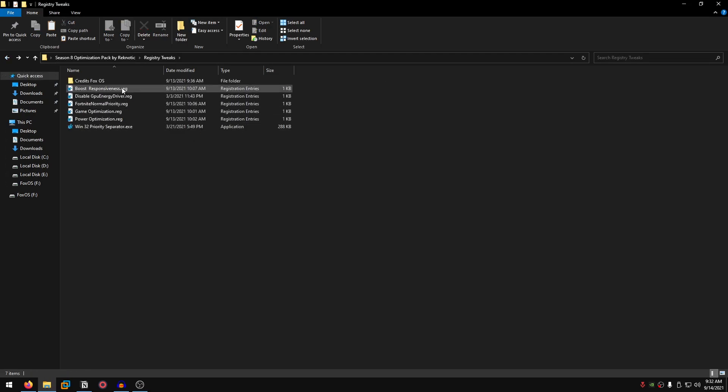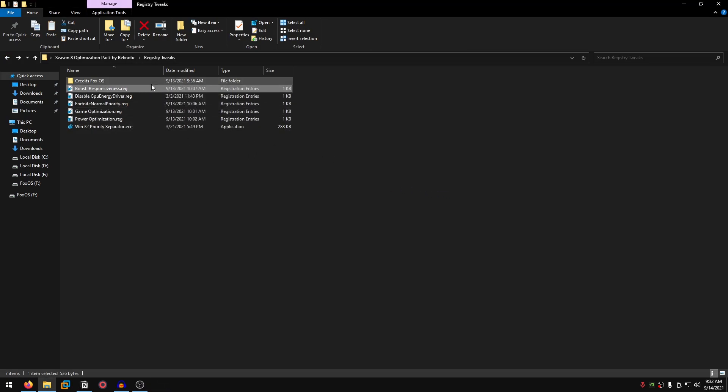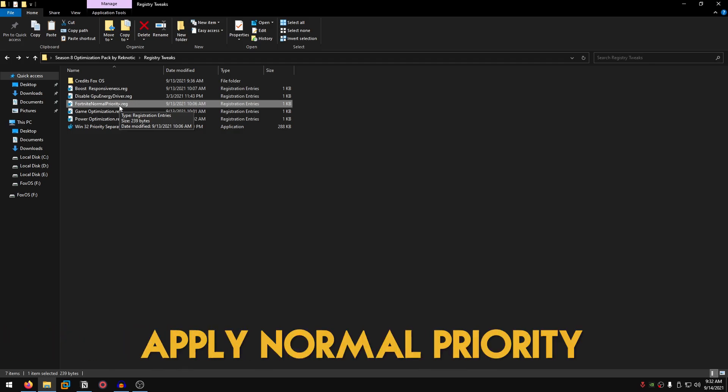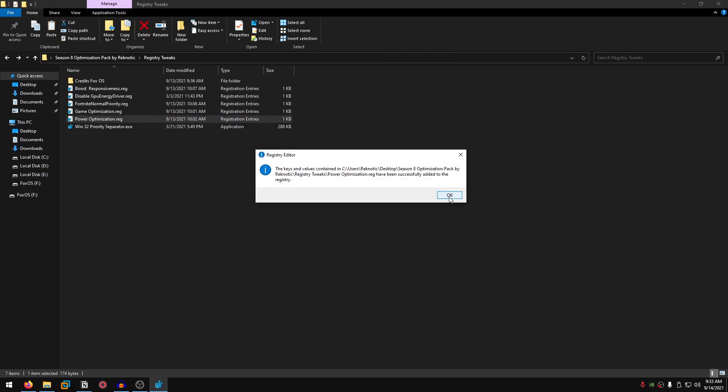Go back, then double click on the boost responsiveness .reg, hit yes and OK — this is going to help with the desktop responsiveness of your PC. Then disable GPU energy driver, double click, yes, OK — it's completely safe. Then there is the Fortnite normal priority reg. A lot of people have the misunderstanding that running Fortnite on high priority will make the game run better; however, that's not the case, especially for CPU-bound games like Fortnite. You want to run them on normal priority so that other tasks get CPU time as well, allowing your CPU to focus on your game. Double click on Fortnite normal priority, yes and OK. Game optimization — yes and OK. Power optimizations — yes and OK. Then there is my program for the win32 priority separation: right click, run as admin, hit OK. You'll see a bunch of win32 values to test for yourself, but if you don't have time, I'd recommend changing it to 26 hex, hit OK. Otherwise test the values and choose the best one for you, then hit close.